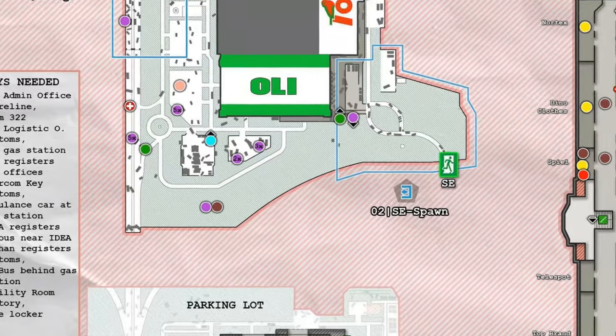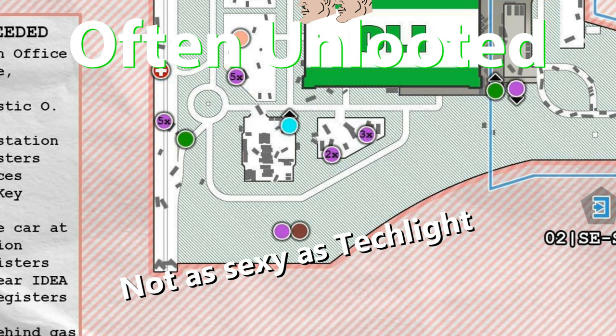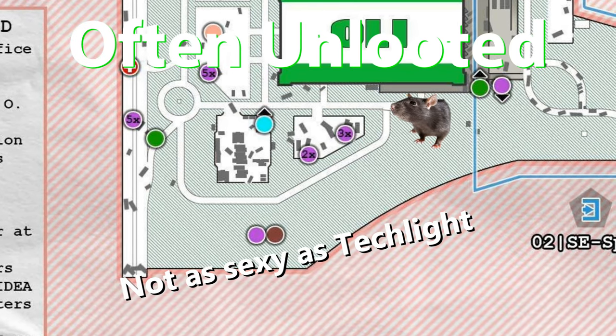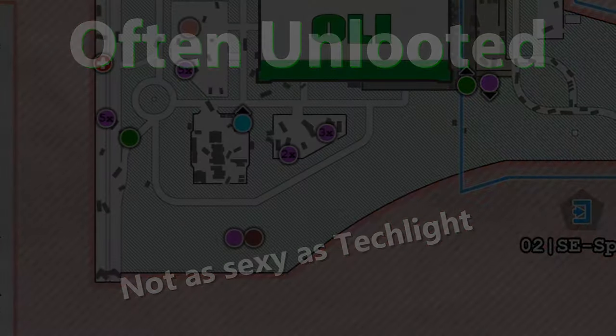Thirdly, to make things even better, Object 21 is often left unlooted and is located in a rather desolate part of Interchange. Out of the 20 raids, the room was looted once prior to my arrival. On every other occasion, if the power was on, I was able to gain access without issue.